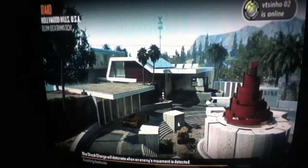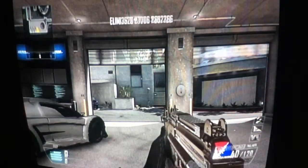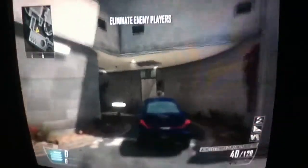Hey guys, this is Nick again, and we are doing another Black Ops 2! This is Episode 2, Tips and Tricks — basically the difference between an assault rifle and a submachine gun.